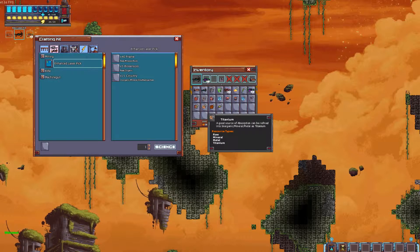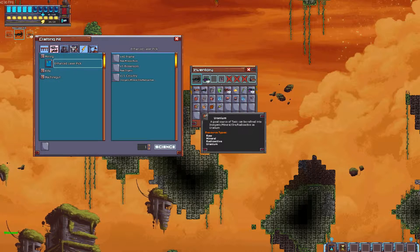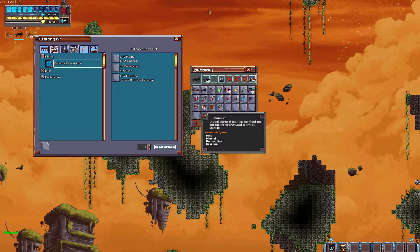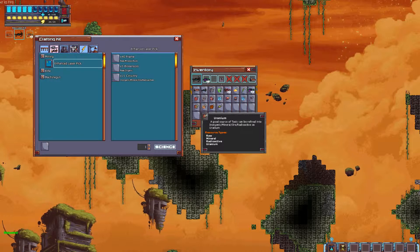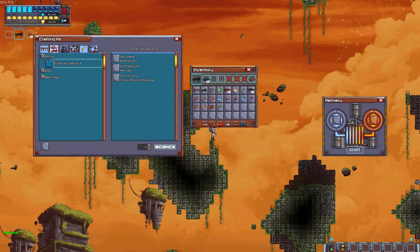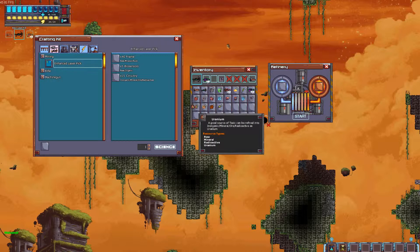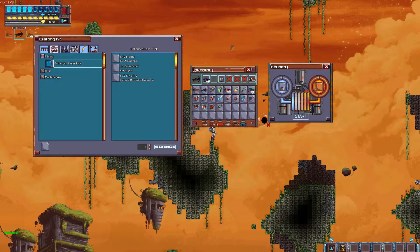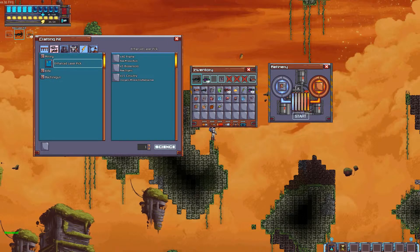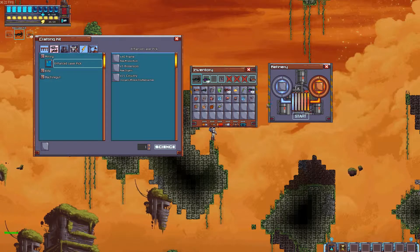That's not fair. Inorganic mineral or radioactive — can be refined into inorganic mineral or radioactive as uranium. Okay, so let's go ahead and do that, which I believe uses this refinery thing. I'm just going to place 15 in there for now, because I don't know if I'll need any more later. Inorganic mineral or radioactive uranium — okay, there we go.